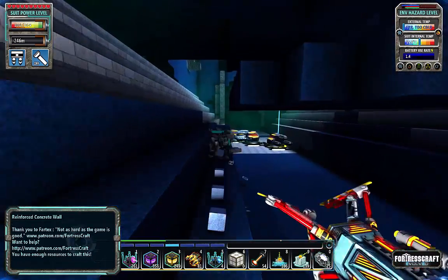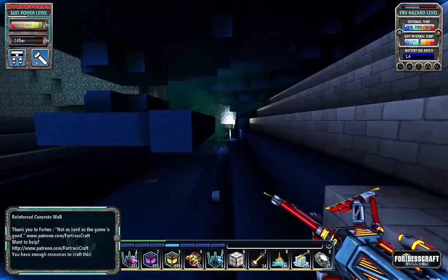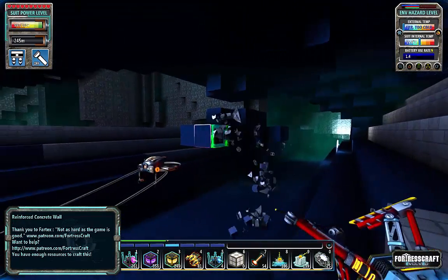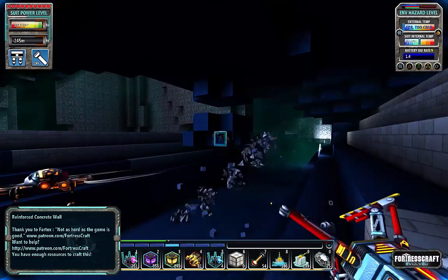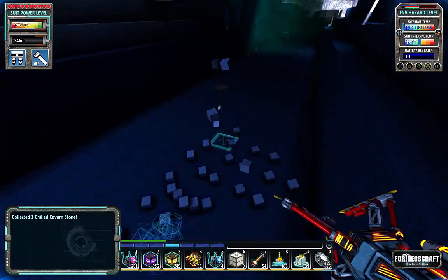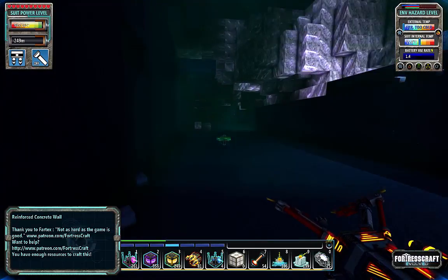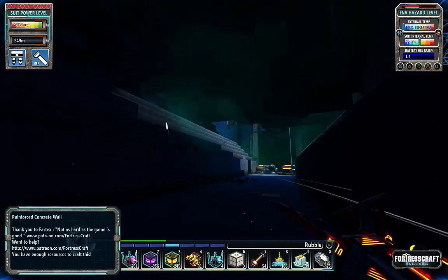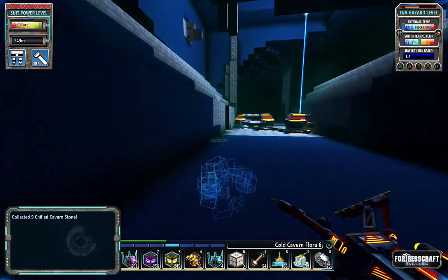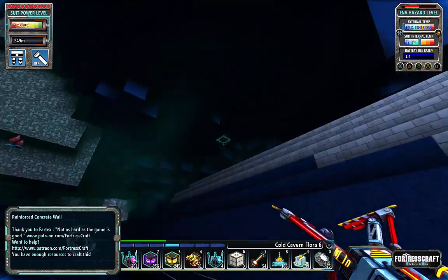I've got a macro on my mouse but sometimes it all depends on my frame rate — if my frame rate is bad, the macro really doesn't work. Let me just take some of this stuff out here, collect all this. Oh, I'm full. I've got a little bit of rubble — I hate rubble — and plants. Those things clog my inventory so much. My inventory is actually in pretty bad shape right now.